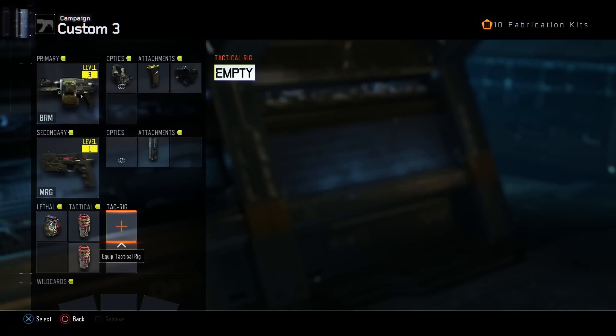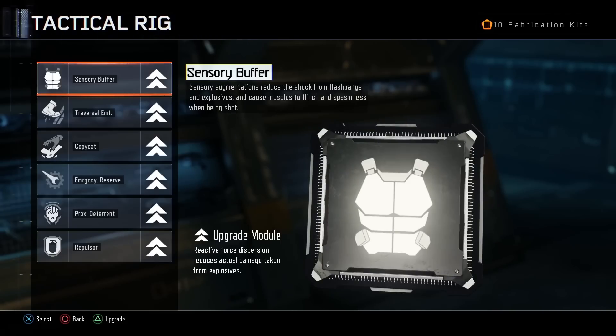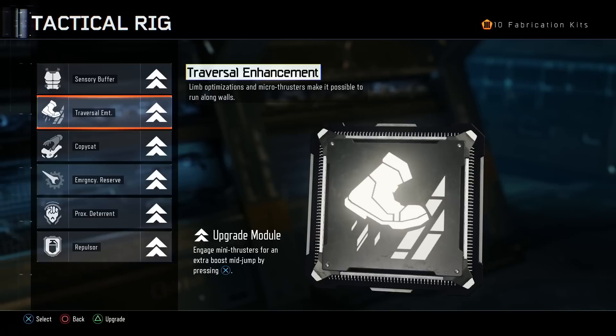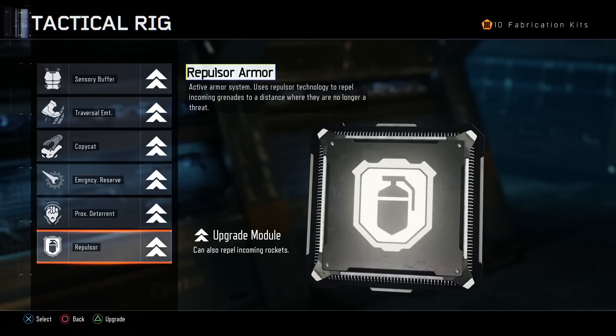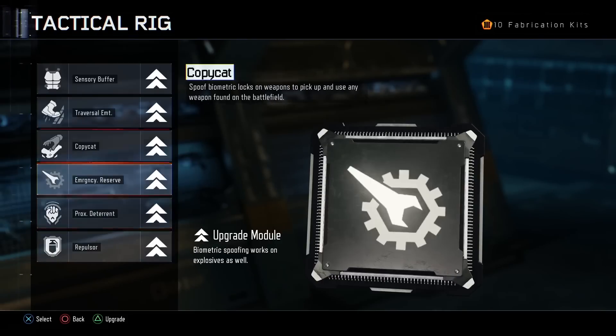Tactical Rigs represent further hardware expansions to the player's augmented body, allowing them to do things physically that they've never been able to do before. For players that want to fully maximise their movement abilities, there's the Traversal Enhancement.